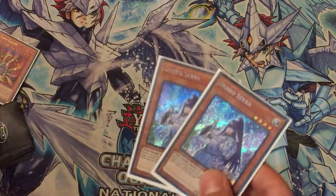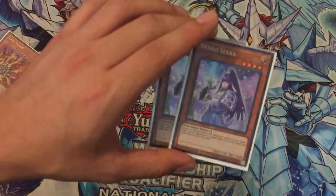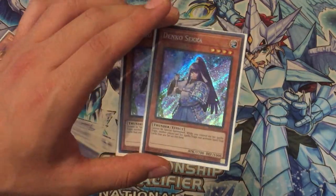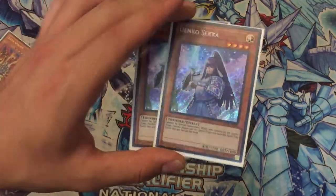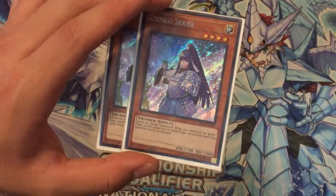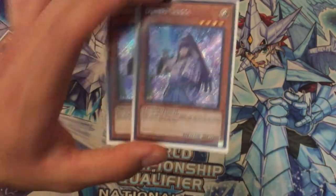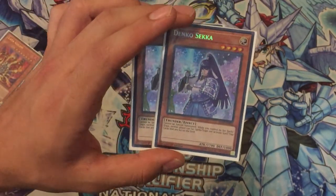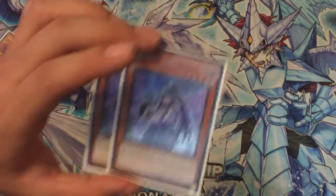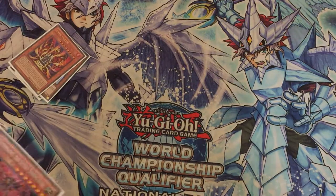Two Dinowrestler Pankratops — obviously for backrow-heavy decks like Altergeist and Paleozoic. They get a difficult time, especially Paleozoic because they can't do anything against it. And Altergeist obviously can't get over it with Melosic, but sometimes if they already used Melosic and you draw it and put it on the field with a normal summon, you've won — because she just stops them.